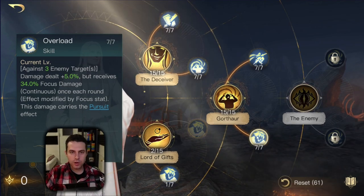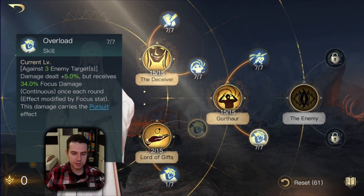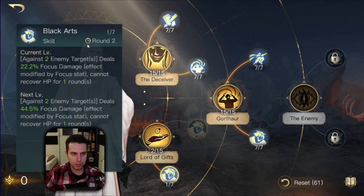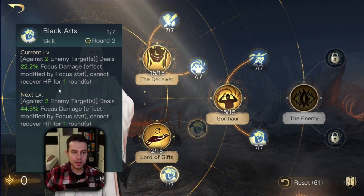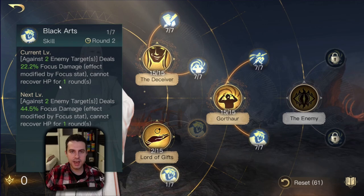If you have any leftover points at this point, I would recommend going over to his Lord of Gifts title, just as I explained. Then jump over to Black Arts - put at least one point into it to have the heal nullification effect. It's going to be important in PvP anyway. And there you go, this is Sauron's Madness build.